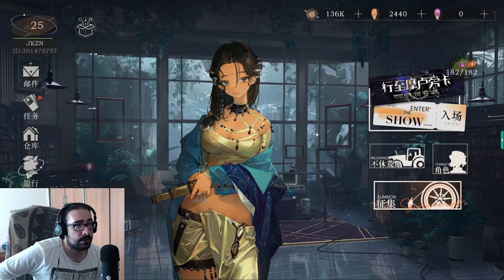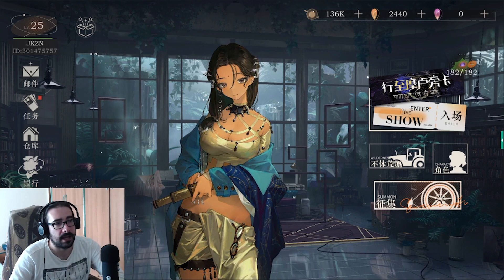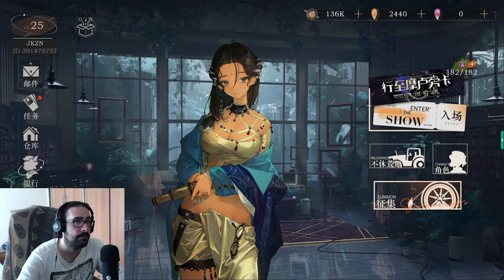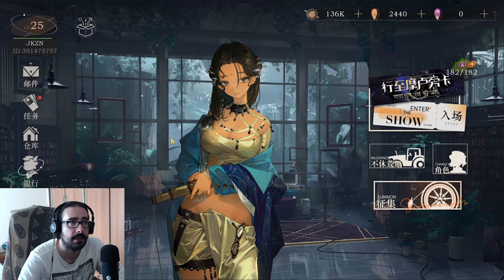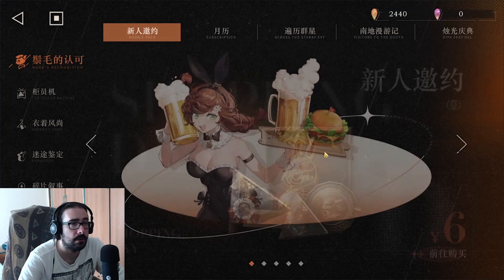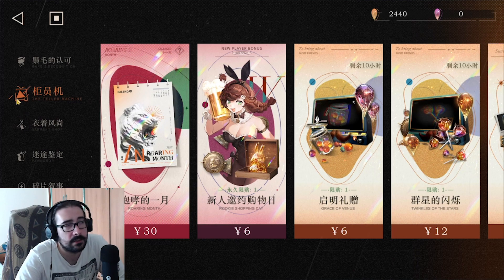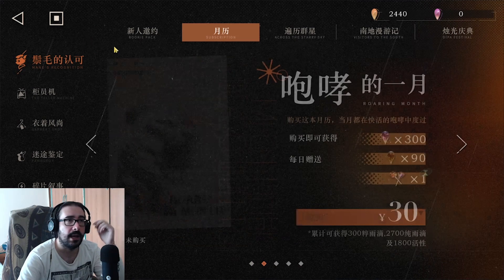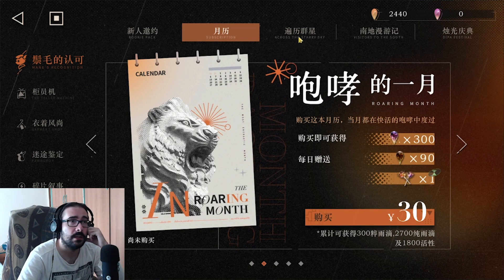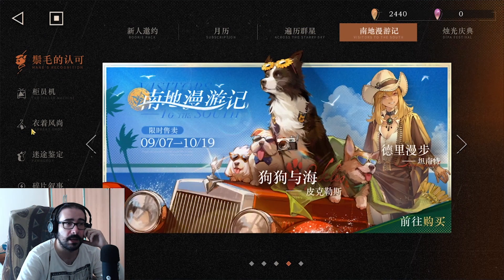Hello guys, welcome back. In today's video we're gonna check what to buy in Reverse 1999. If you are a spender — let's say you're not a whale, because if you're a whale you just buy everything — if you want to spend a little bit, or at some point you feel like you want to spend to support the game, which is completely understandable.